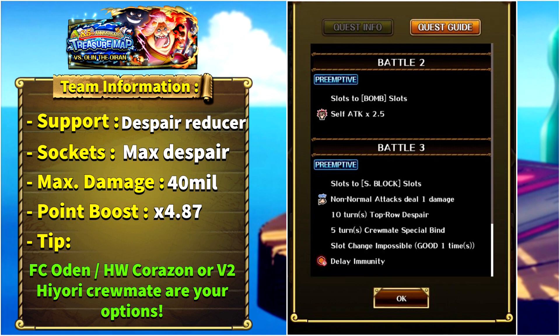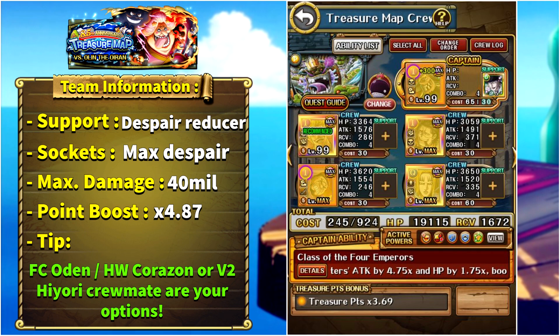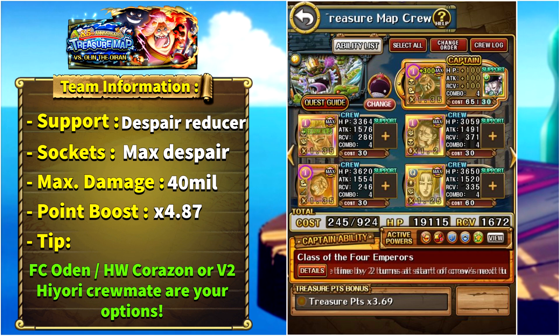The alternatives are to use friend captain V16 Plus Odden, or for option 3 you can use V2 Higyori as a sub replacing Treasure Map Hawkins — all three options are viable with this team. Our captain is V26 Plus Blackbeard, who does not get special cooldown reduction but we don't need his special. He has a good captain ability boosting our main damaging units, and we can attach Support Lafitte who can reduce despair for the two turns we need to completely remove it, if we don't have Halloween Corazon Law as friend captain.